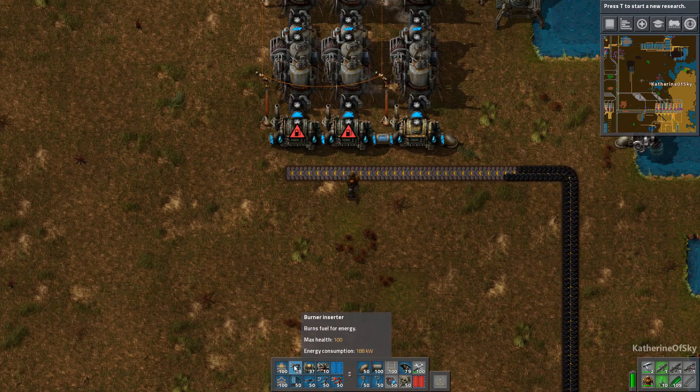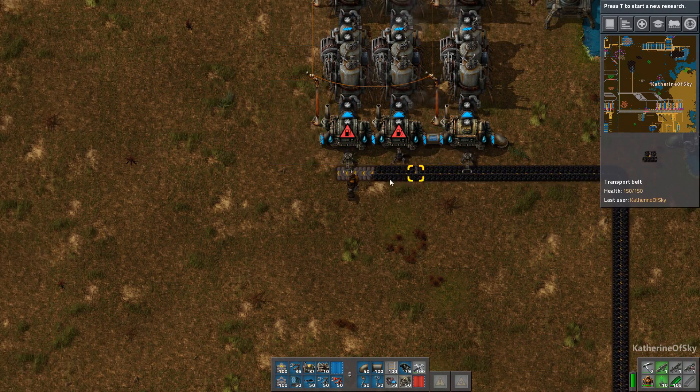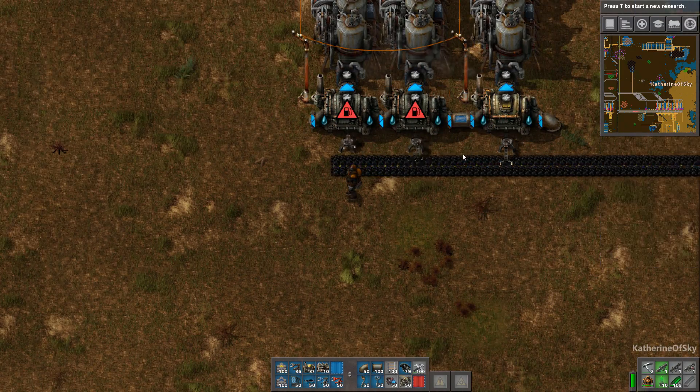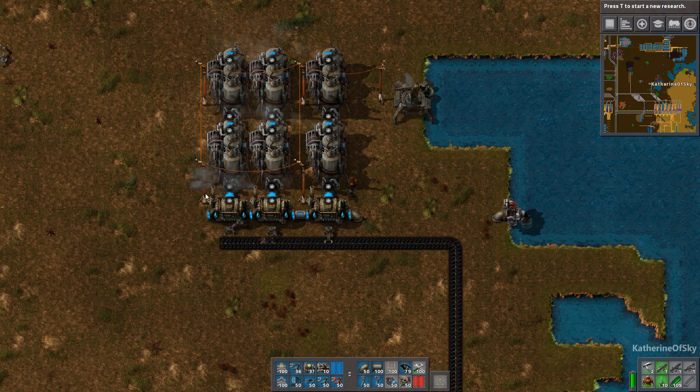I like to use burner inserters because they will never run out of energy. As long as there's coal on the line, they can feed themselves and also feed the boilers. And that is more than enough to get all of the steam engines running.